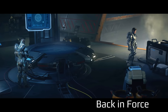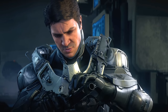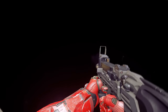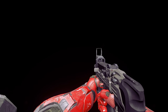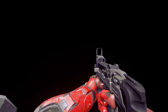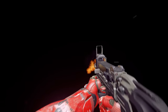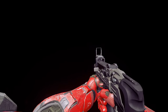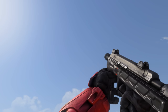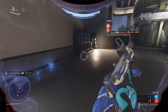With Halo 2 Anniversary reintroducing gamers to the SMG, it was time for the next mainline entry, Halo 5 Guardians, to introduce a new model: the M20 submachine gun. It retains the foldable grip and collapsible stock, but like the Halo 2 Anniversary campaign model, it's less round and more blocky and greebled with detail. Instead of a side-loaded magazine, it reloads from the top like a real-life P90, leading many in the community to call it the Space P90.